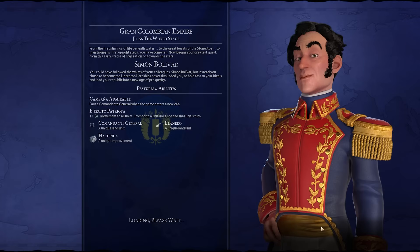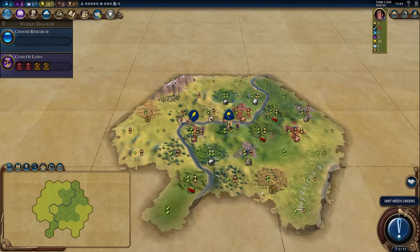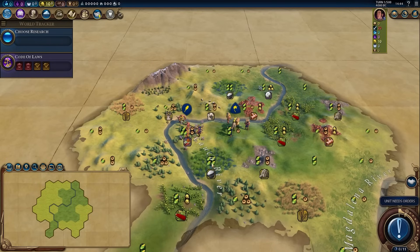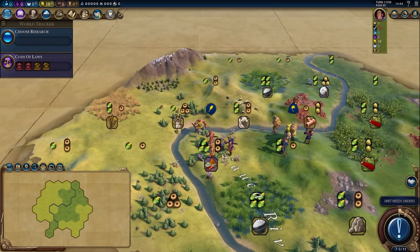If I randomly roll a civ that isn't particularly good at going tall or suits itself towards going wide or is extremely militaristic, I might not play it. But I haven't played Gran Colombia in a while and a tall Gran Colombia game could be interesting. I think Gran Colombia is playable here, especially with this start location. Oh my god — this is the definition of a legendary start position. We have four food tiles, two food two production tiles, and a three food five production tile — one of the best tiles in the game.